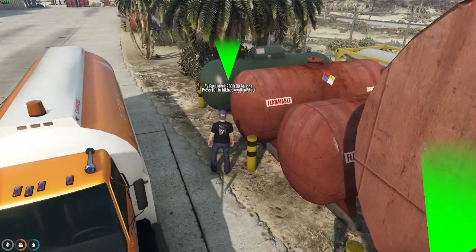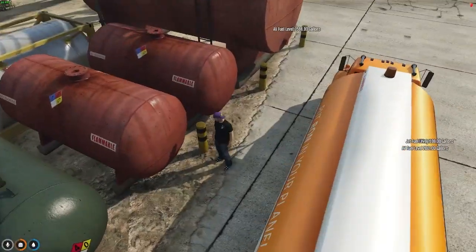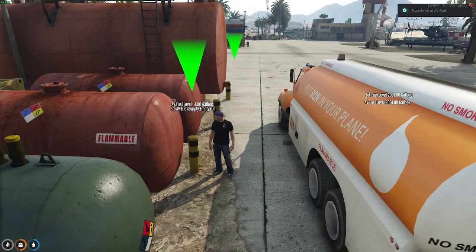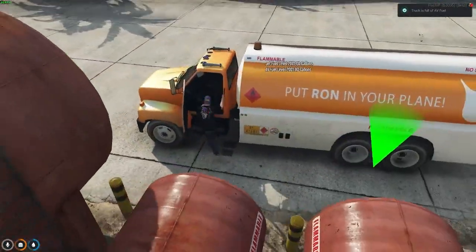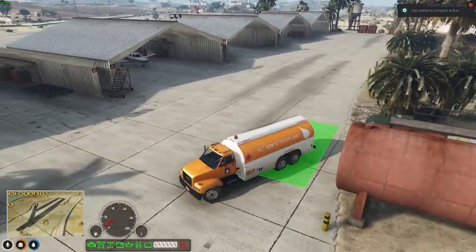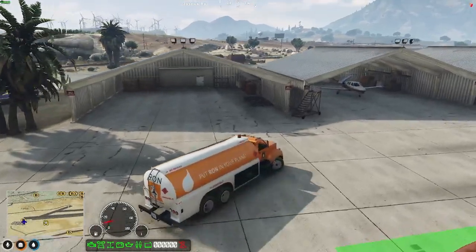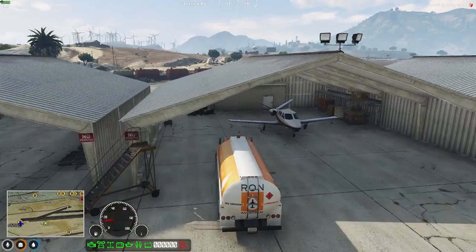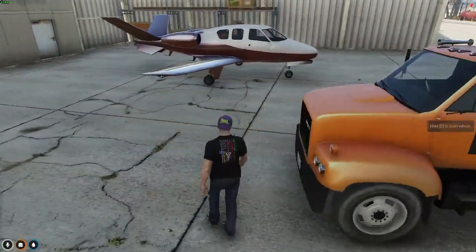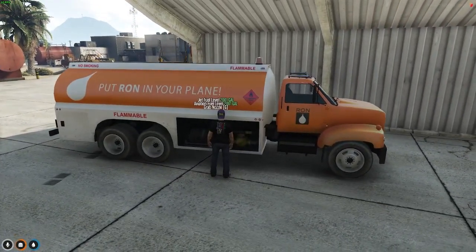You can see there it says press G. Now we're filling up the aviation fuel. The truck now has fuel in it. So I'm able to fuel up the aircraft by driving to the aircraft. You can see now the truck has fuel in it.